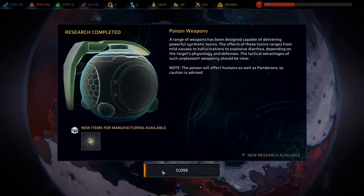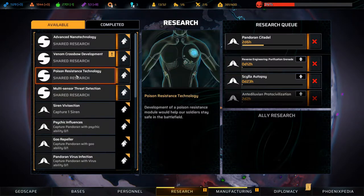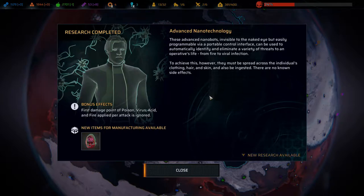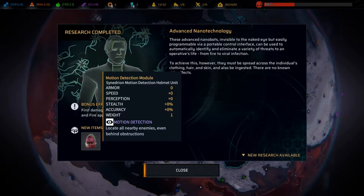We got the chimera grenade, some poison resistant technology, and the venom crossbow. Now advanced nanotechnology: these nanobots, invisible to the naked eye but easily programmable via a portable control interface, can automatically identify and eliminate threats from fire to viral infection. They must be spread across clothing, hair, skin, and also be ingested - no known side effects. Bonus: the first damage point of poison, virus, acid, and fire per attack is ignored. Motion detection module also locates all nearby enemies even behind obstructions.